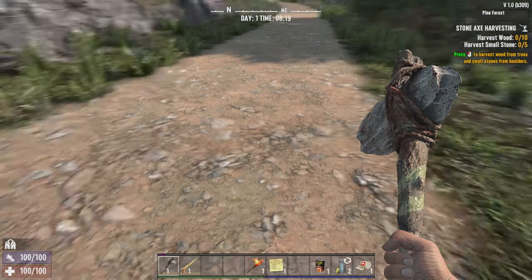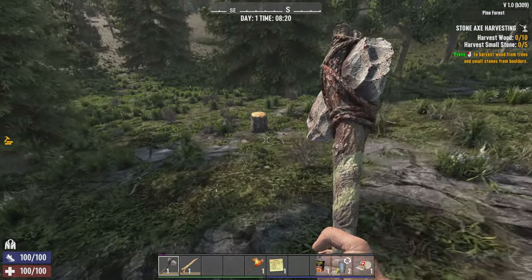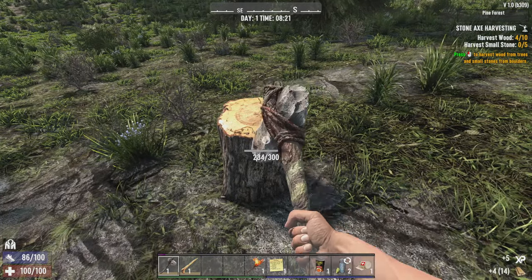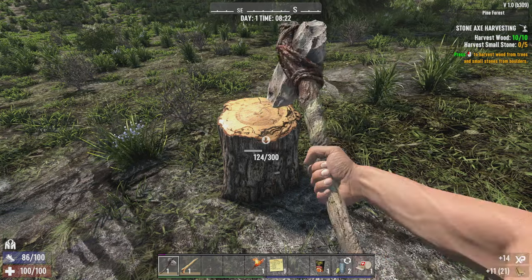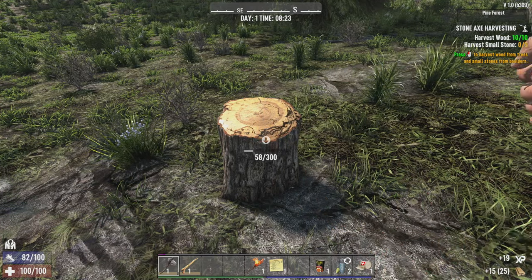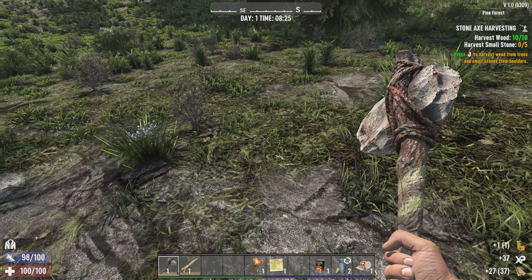Harvest wood, harvest stone — again, not a problem. There's a stump here. There's a somewhat decent chance I can get honey from this, which would be a good way to start things off. And I did — yay me.